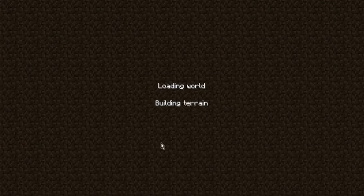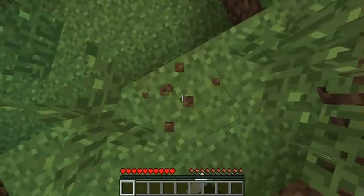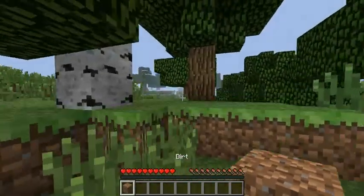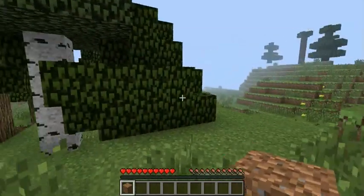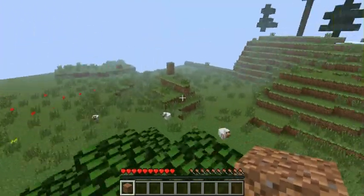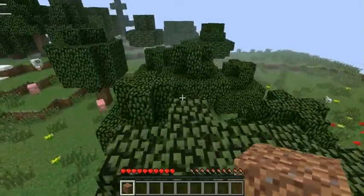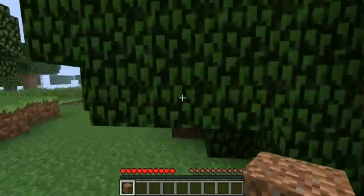Alright, so what am I going to be aiming for? I guess I'm kind of glitched out. There we go. Now, there's some pigs over there. There's a snow biome — I'm in sort of a grassland with snow biomes on both sides. That's pretty cool. Anyways, I'm just going to head to the first step of Minecraft, and that's to get some wood.